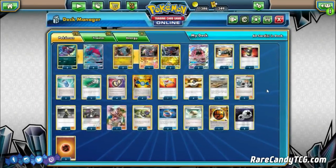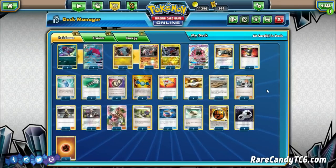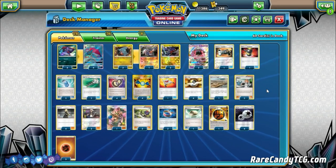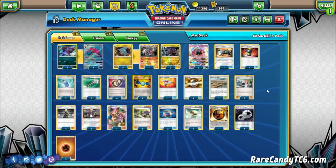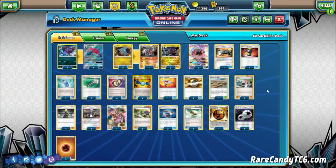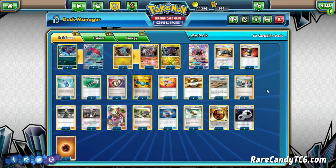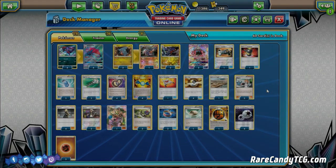Anyway, that's the list we're going to try out. Garchomp I still don't think is the most competitive card just yet, but throwing a 4-4 line of Zoroark GX into most decks typically doesn't make it bad. So if nothing else, we're going to try to have some fun with this deck. Let's head over to the battle portion.